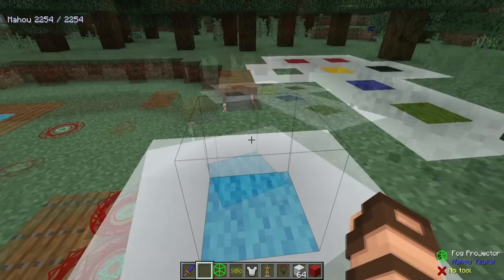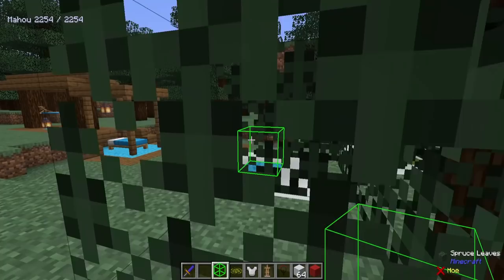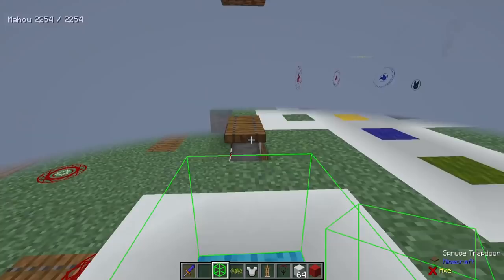I have a few things we're going to be going over today. To start with, we've got a fog projector. This is a really cool thing to play with — you can mess with your friends quite a bit with this one. Just by holding a fog projector, you can actually see an outline to a point.